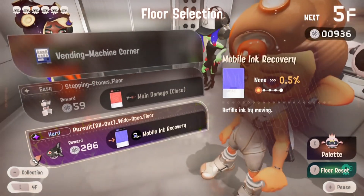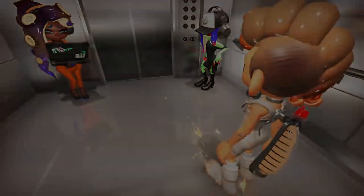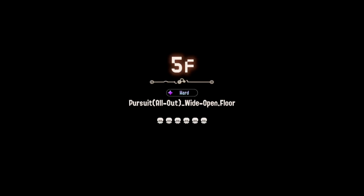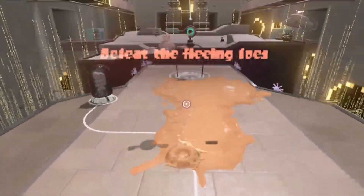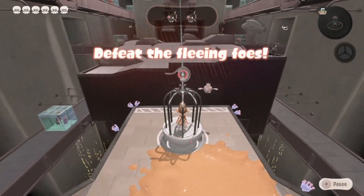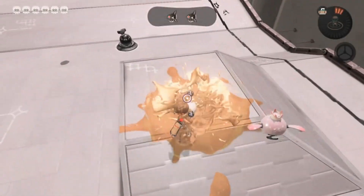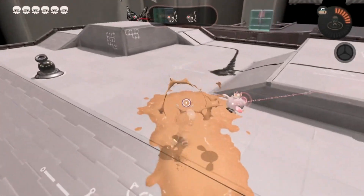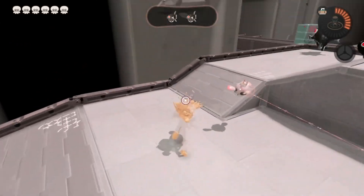We can still keep getting more ink discovery for this immobile. There's something that has to do with discovering your ink tank — when you're swimming in your Octoling ink form. Okay, I got my words mixed up there, so don't mind me overthinking it too much.